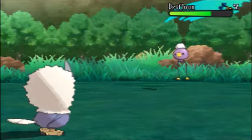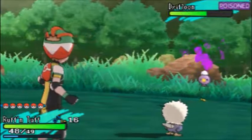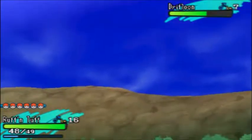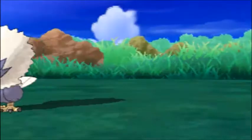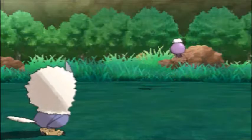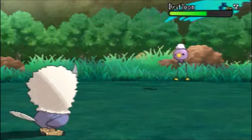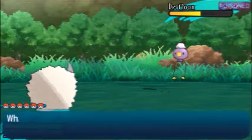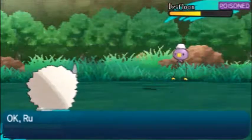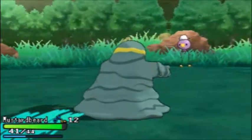That was a sharp rise to the evasion. Its evasiveness is up by two and it's got two turns of disable left. So I'm going to layer it just to see if it works. Might as well call this the unfinished business episode. I'm going to switch back over to Mustard Beard, especially since it's got Black Sludge.